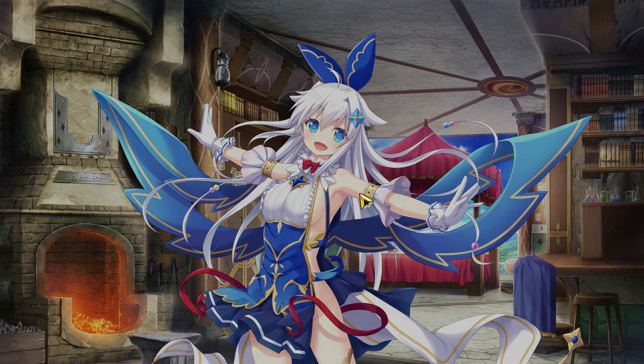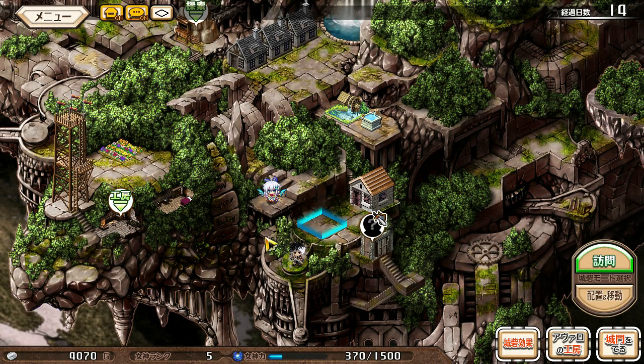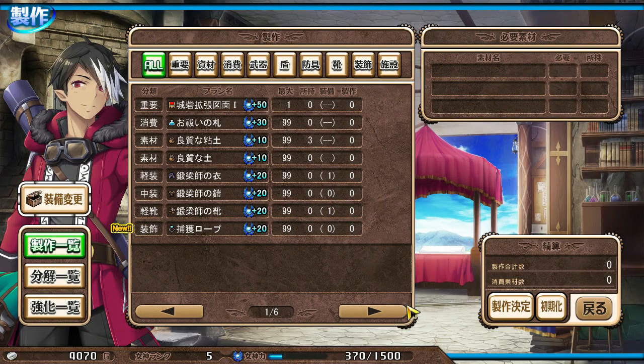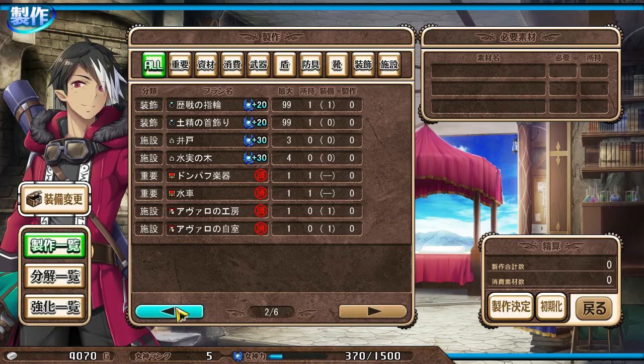So now we can also make capture ropes. Did any of you play Himegari? Those were in that game. I don't think I can make any of them right now - yeah, they take a bunch of those draw springs.